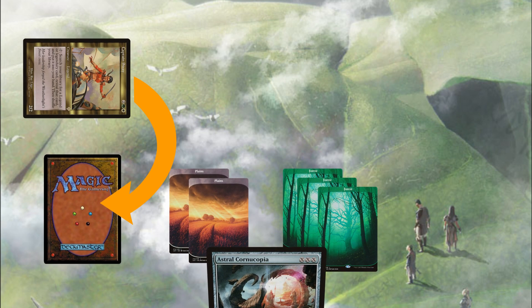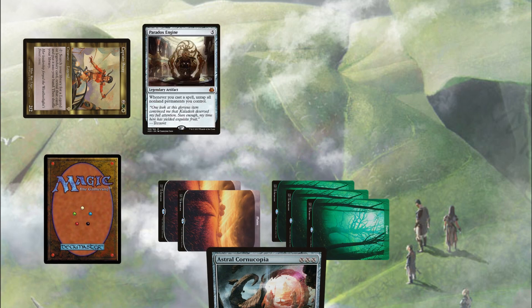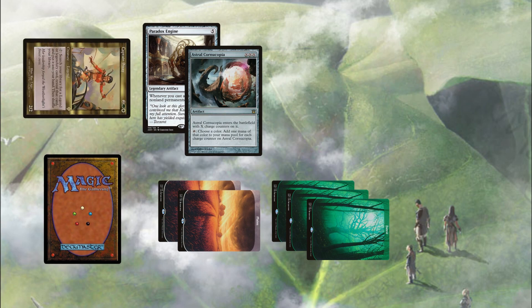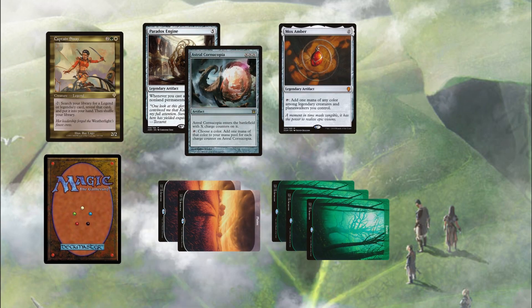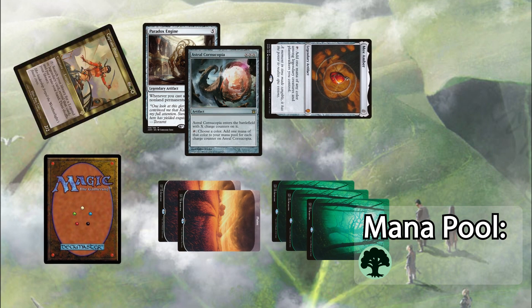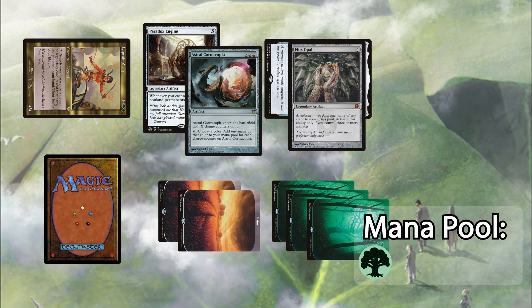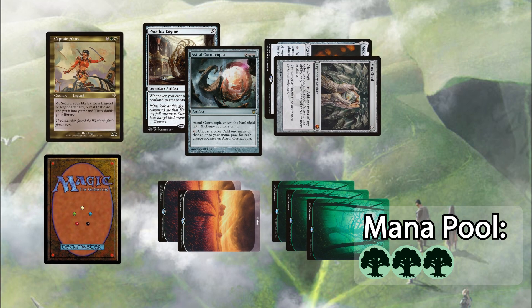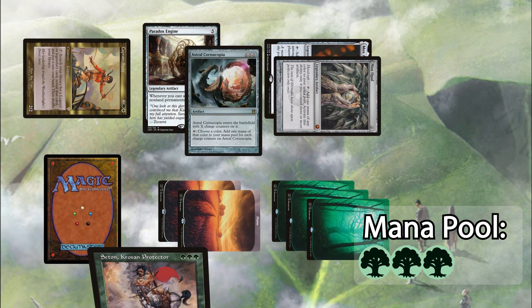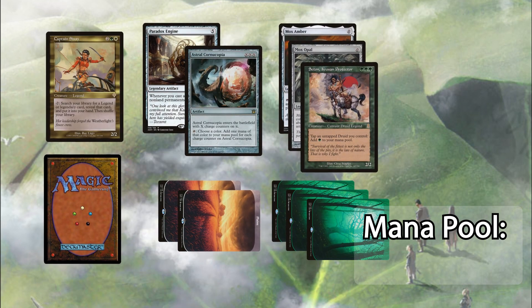The first step is to use Sisay's ability to tutor up Paradox Engine, cast the engine, and then cast your follow-up spell. This untaps Sisay for another bite at the apple. Tap Sisay and tutor up Mox Amber — this triggers Paradox Engine again. Tap Mox Amber for green mana, so G floating. Tap Sisay to tutor up Mox Opal, cast the Opal — this triggers Engine again. Tap the Mox in for two more green mana, so GGG floating. Tap Sisay to tutor up and cast Seton, Krosan Protector. He's actually super useful because he's another legendary card that can effectively produce mana with haste.